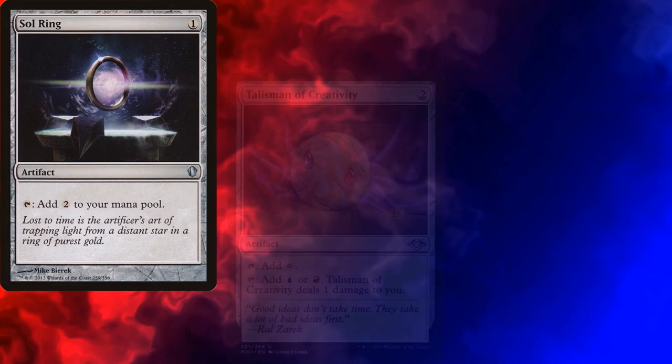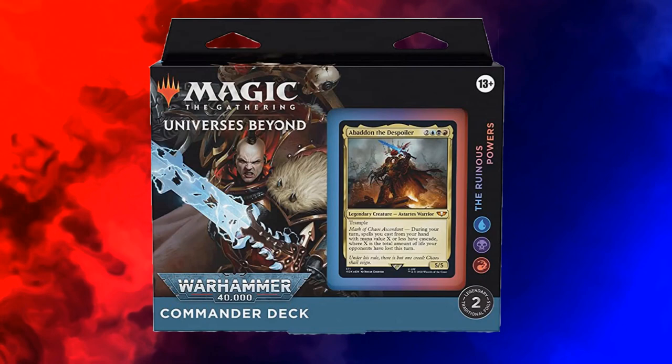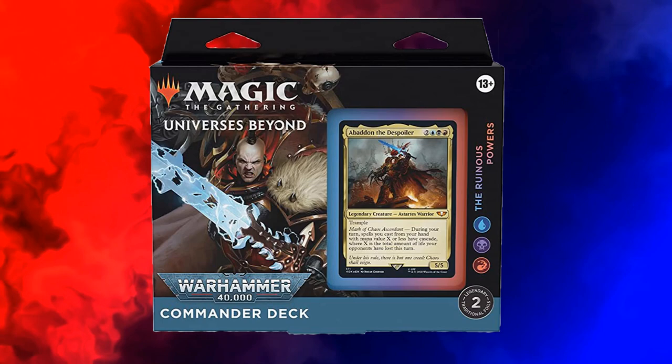A lot of the cards I grabbed from Ruinous Powers to build this deck are staples — Sol Ring, Talisman, Blasphemous Act, Chaos Warp. These are cards that have been reprinted over and over again. So when splitting the deck between me and my son, my concern was primarily to ensure that I took as few as possible of the new cards unique to Ruinous Powers. I wound up taking a total of four. If you're wanting to pick up the pre-con, I highly recommend doing so at your local game store. If you're unable to do so, I've posted a link to buy the deck via Amazon below.